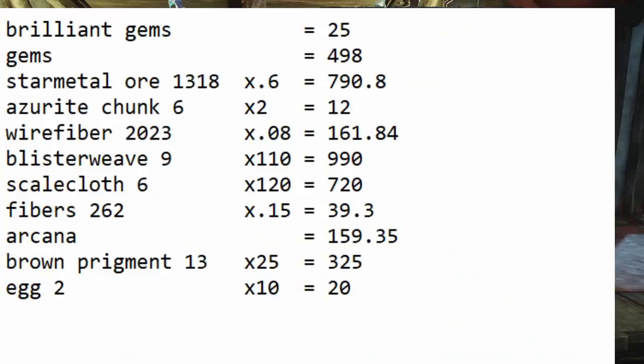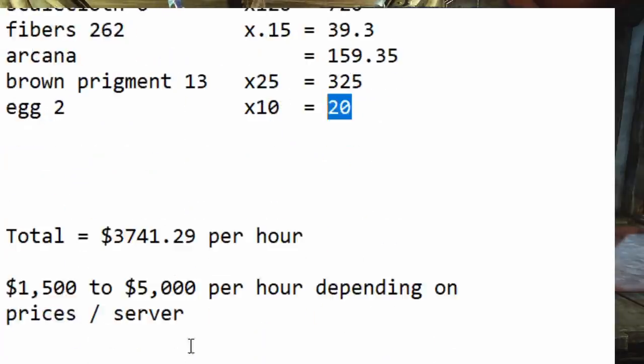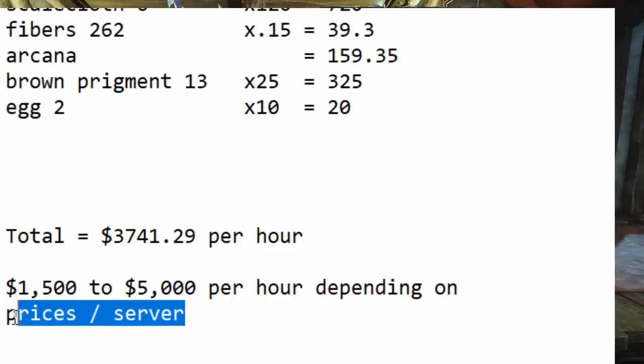Let me add all these up and put it in a text editor to see what we made in an hour. The brilliant gems were pretty worthless — I didn't get any good ones, sadly, though you can get lucky. The regular gems netted around 500 coins. Star metal ore is worth a lot right now on my server and I expect it to rise on others too. All in all, this route brings a total of 3,741 coins per hour. Depending on your server's prices, you'll hopefully make somewhere between 1,500 and 5,000 per hour.